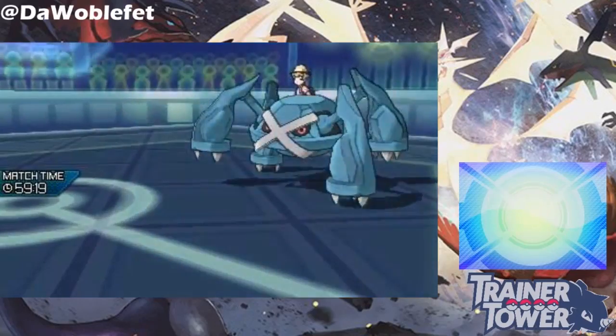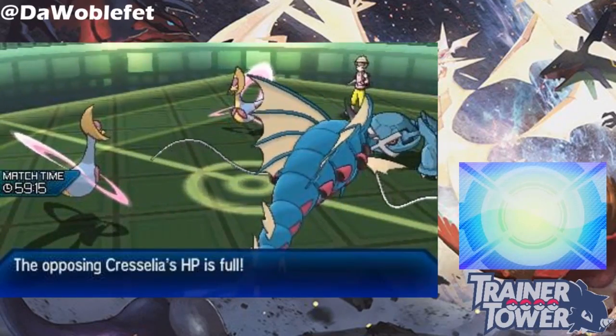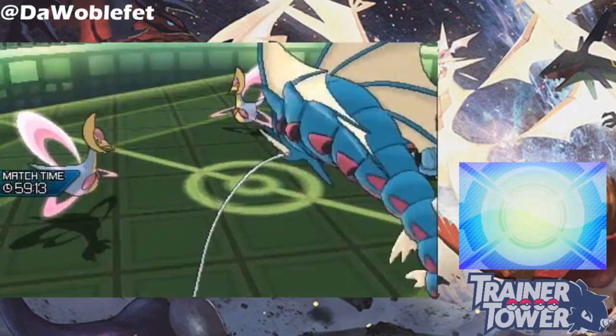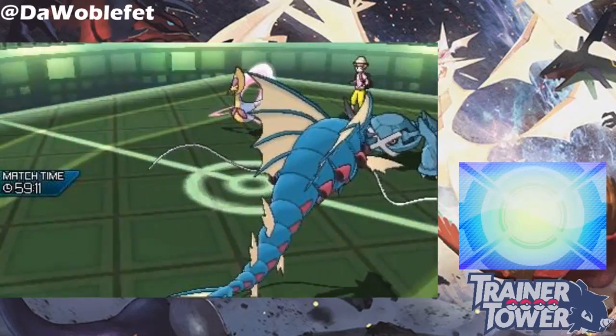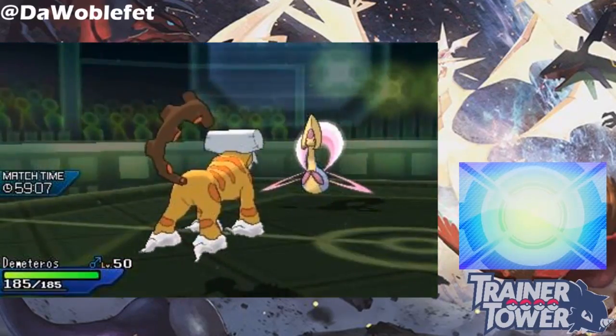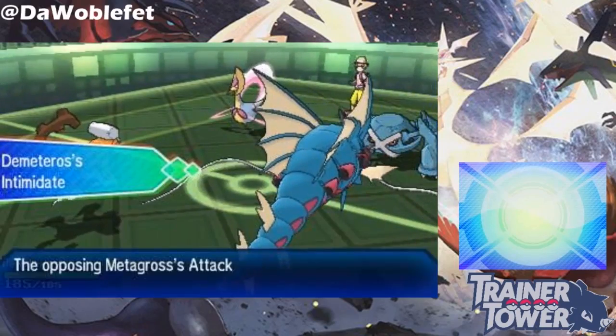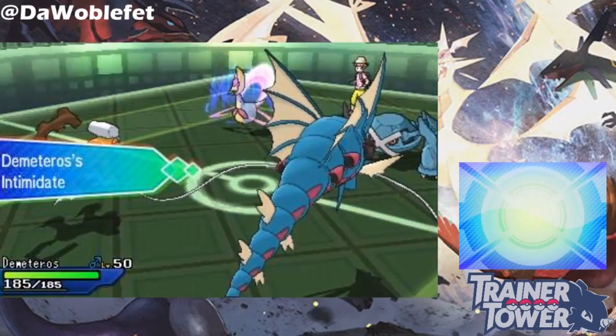The Metagross protects because it's all like, man, I don't want to be intimidated — but there is no escape from the Wobble Fett! Now, everything here just kills a turn! And here's the Roar! And look! Metagross was intimidated! Incredible!